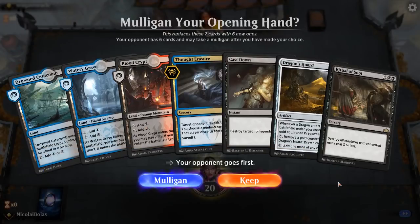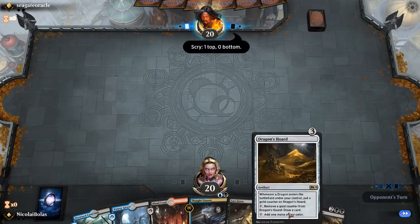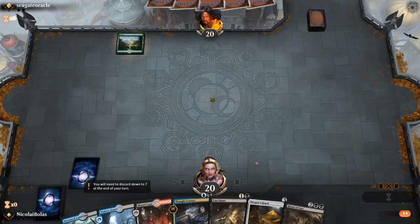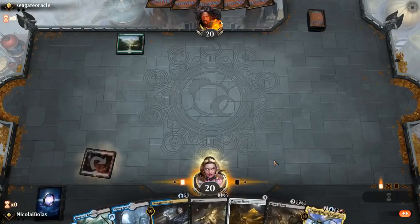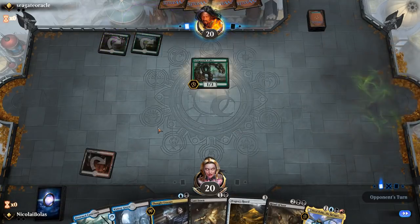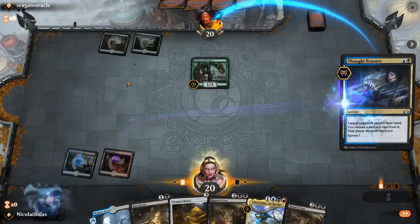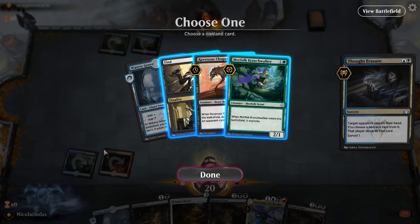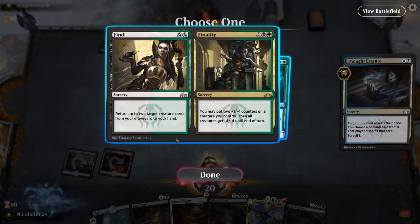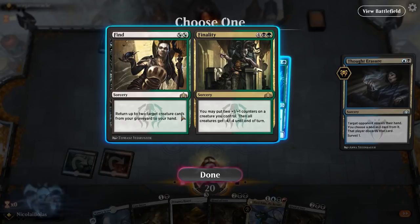Hello, and welcome to the final round here. This is definitely a keeper. We've got a Thought Erasure for early interaction, Dragon's Hoard for some value, Cast Down, and Ritual of Soot if it's an aggressive matchup. Green deck — probably a good sign for me, unless it's a Nexus deck, in which case Thought Erasure could come in clutch. Black-green — okay. We're going to just land Thought Erasure. He only has three lands but he can definitely just find more. I kind of just want to get rid of the Merfolk Branchwalker, but it'll die to Ritual of Soot. I'm just going to get rid of Find/Finality.